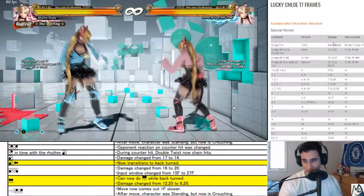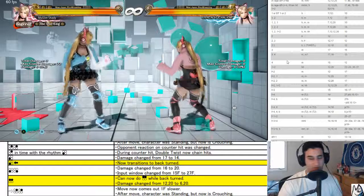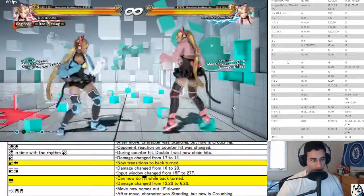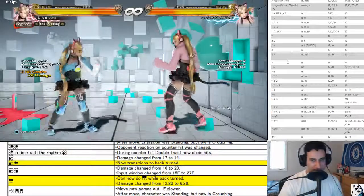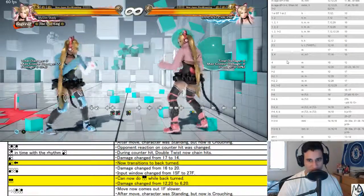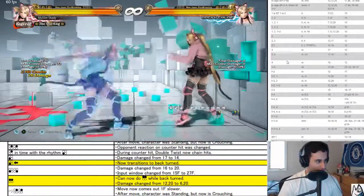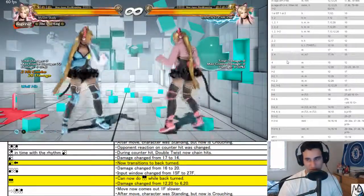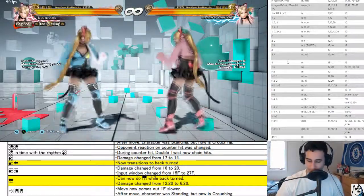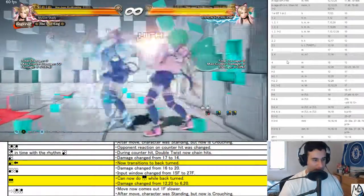Let's check Lucky Chloe. I believe one plus two is her power crush — no, it's her homing move, the forward moving homing move she has out of two one plus two right. Can do a homing move while back turned — hell yeah, what a change! Does less damage though, I wonder if they did that across the board. 26 damage — yeah they did that across the board, universal change. That's sick though.